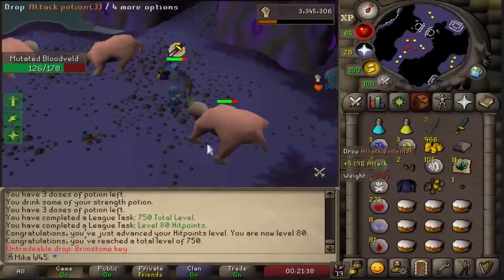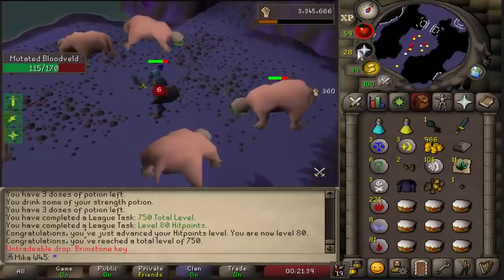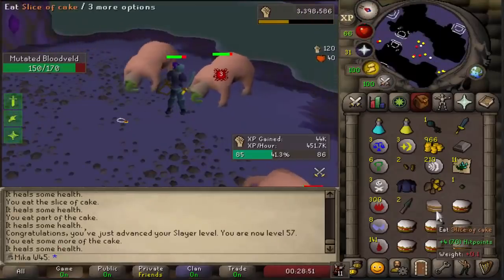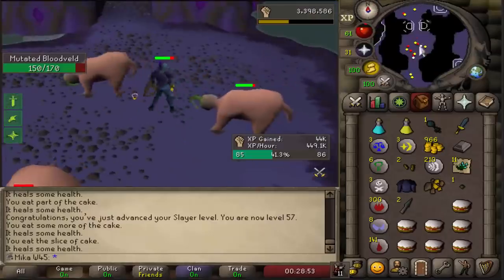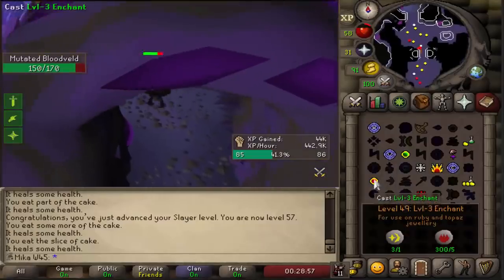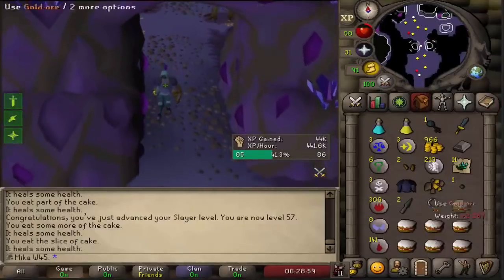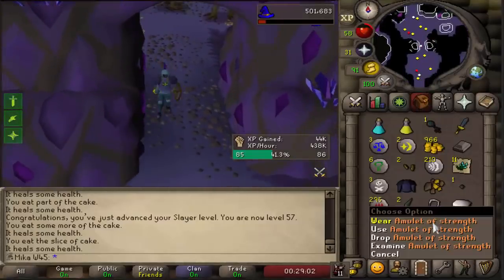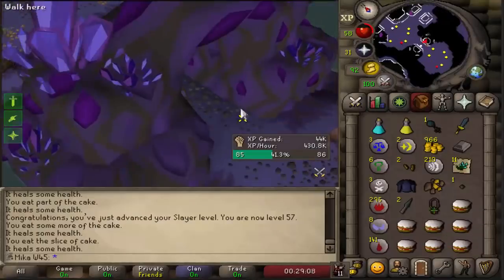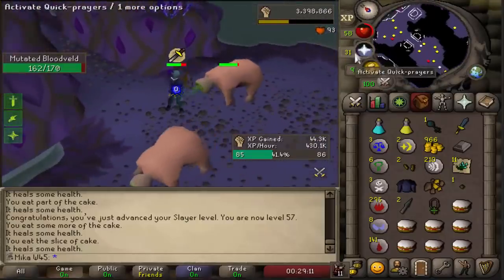First brimstone key of the day — I'll take it with pleasure, thank you very much. That is absolutely huge. Ladies and gentlemen, a ruby amulet is unlocked on the account and I just need to enchant it. Wait, I have runes on me — I can literally enchant it right here. And ladies and gentlemen, that is the amulet of strength unlocked on the account. That is huge. That's going to increase my max hit, and honestly, that's really good.